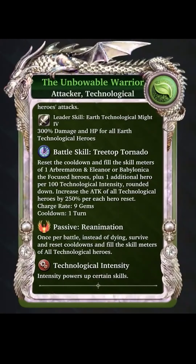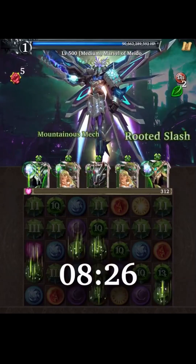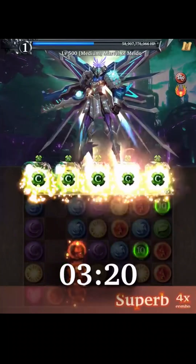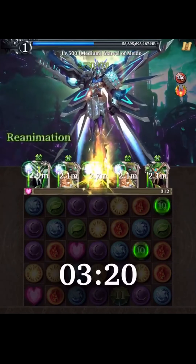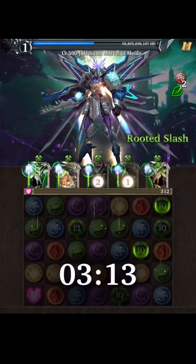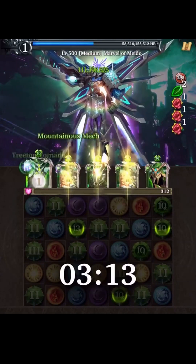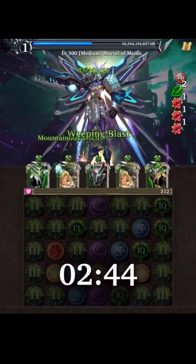The Unbowable Warrior brings his team to new heights by resetting the cooldowns of both Arbremeton and Eleanor and Babylonica's nukes via his battle skill, Treetop Tornado. Each hero whose battle skill cooldown is reset further amplifies the damage of all technological heroes dramatically. Passively, the Unbowable Warrior revives himself and the team upon receiving fatal damage, restoring all technological heroes' skills to full charge for a fierce last stand.